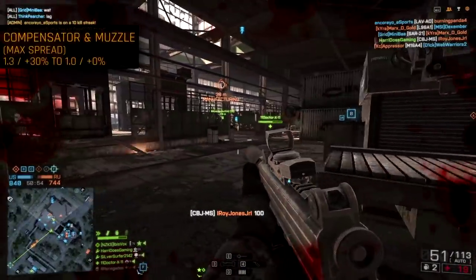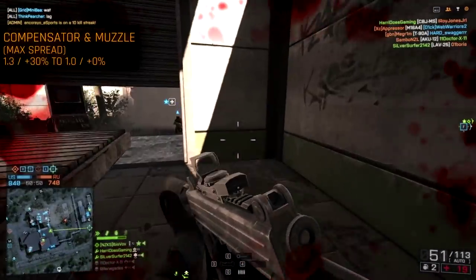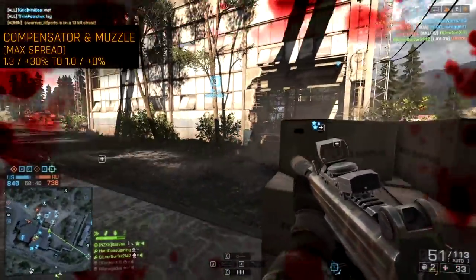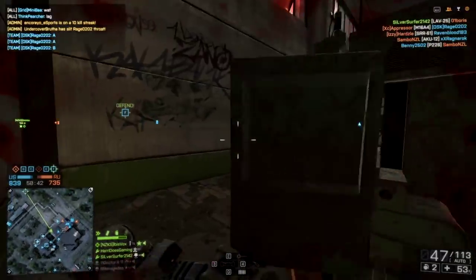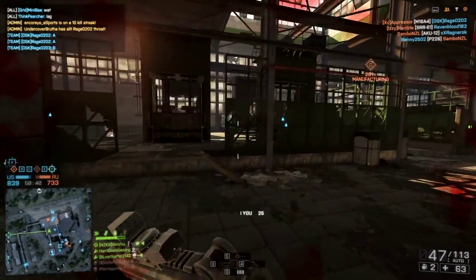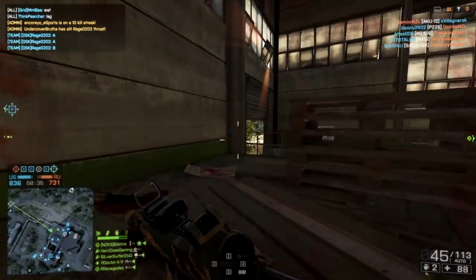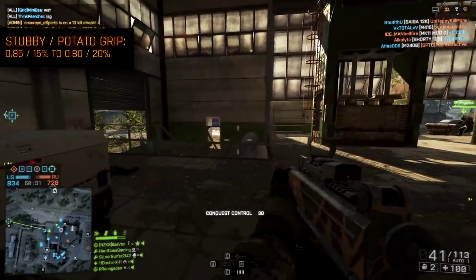The compensator and muzzle brake barrel attachments have had one of their negatives removed. They used to increase your max spread by around 30%; after the spring patch, they will not affect your max spread at all. Seeing as they have one less negative, you may want to swap out the flash hider for either one. For me, I don't have any issues with vertical recoil, so I'm seriously considering using the compensator on all my weapons.